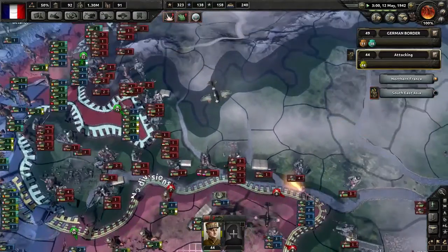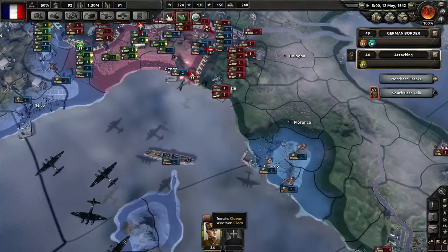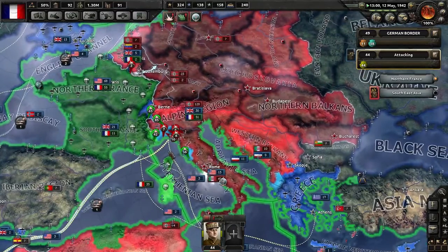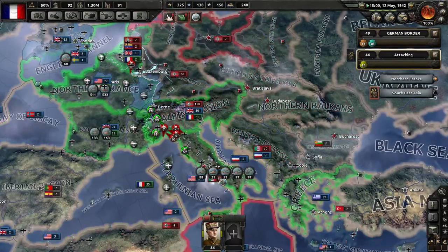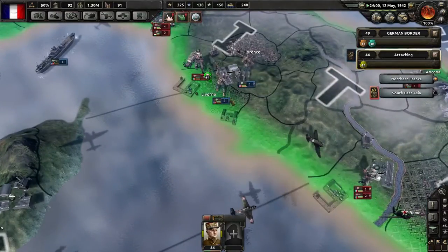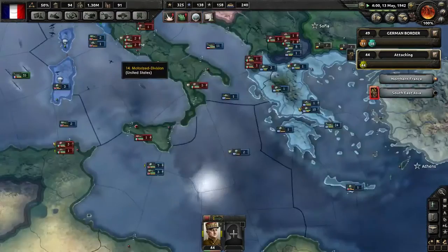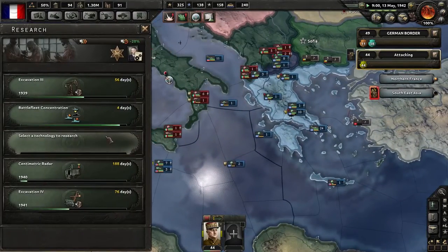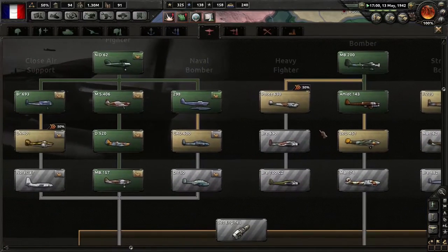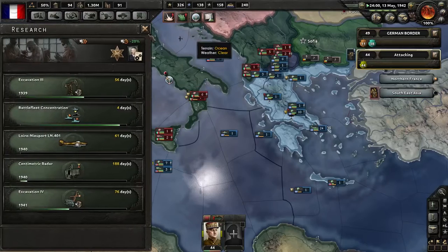Let them get established, see if we can hold on to that front there. Make sure we still have navy superiority in the sea so they can't sneak in any invasions behind us — we're good. We just researched another fighter so we'll need to change to that, or a bomber actually.